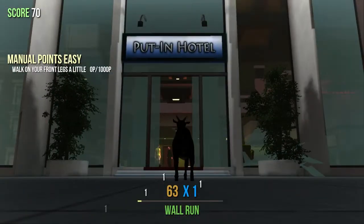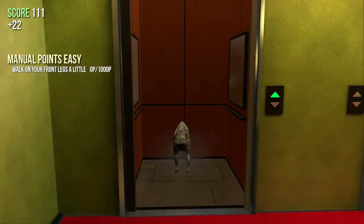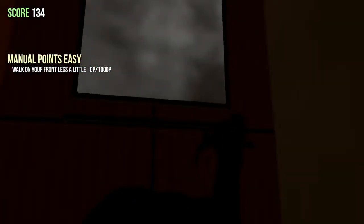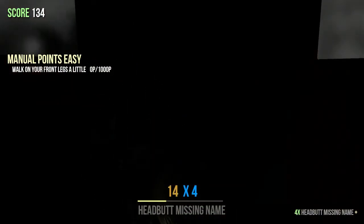What is up guys, it's Piddle here and this is how you get the dead goat head. You come to the put-in hotel and just ride the elevator all the way up to the top. You know you're in the right place because you'll hear music once you start going up in the elevator.